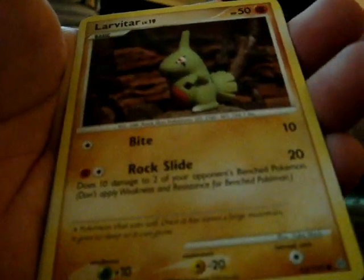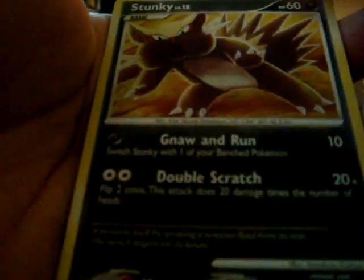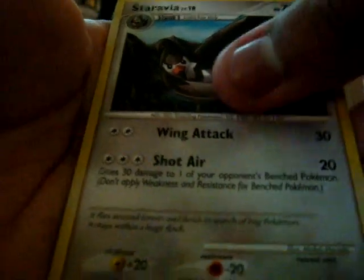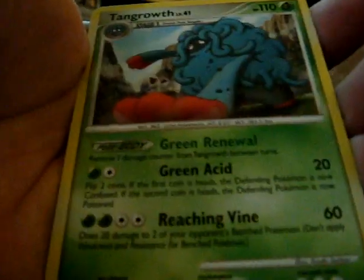But Infernape is pretty cool. Chirubi, Drifloon, Starbitar, Boltorb, Skunkie, Pichu, Starrabia, Dusclops, Farfetch'd Reverse, and Tangrowth.